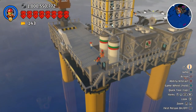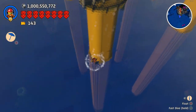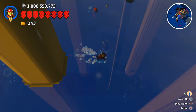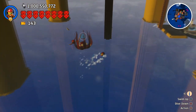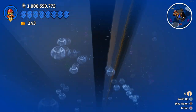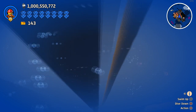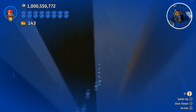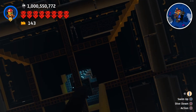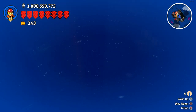Starting from the bottom — we've got the legs, the support structures that are holding it up. Under the water you can see the drill going all the way down into the ground, as well as this pipe here, which is where the oil that is drilled out of the ground is pumped up onto the oil rig.